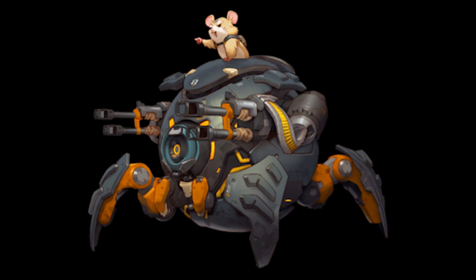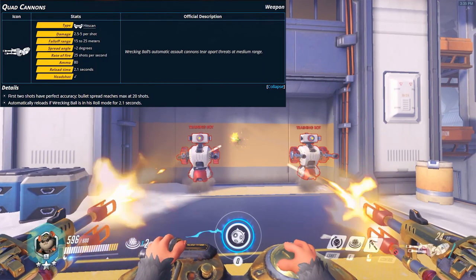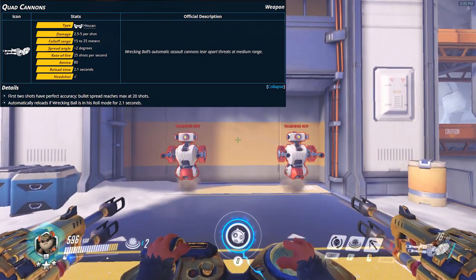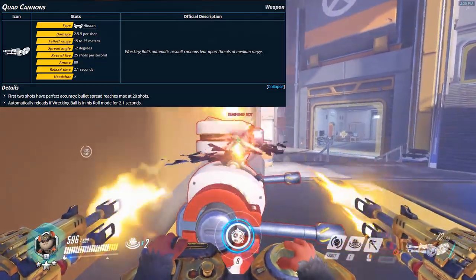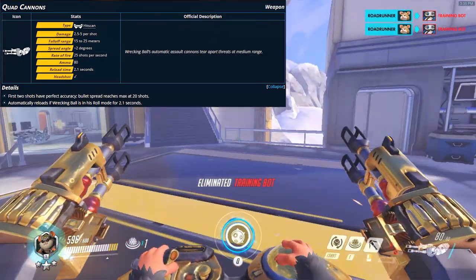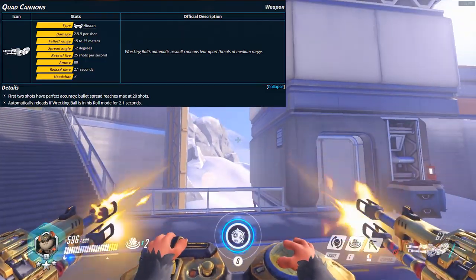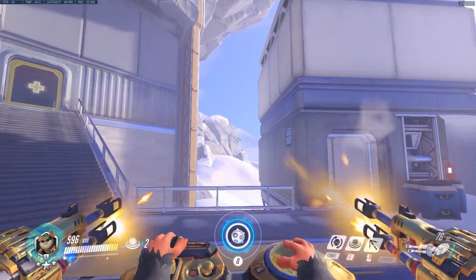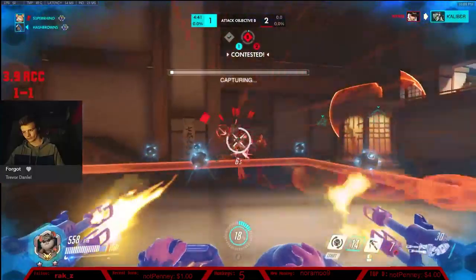The quad cannons are your primary fire. They do 5 damage, and with max fall-off, 2.5 damage. With 25 shots per second you do 125 DPS, or 250 if you're hitting all headshots — but with the spread and fall-off you're not going to hit that perfectly. It has a two-second reload, which is very long. This is your damage that follows up off your slams.